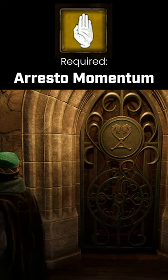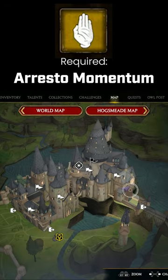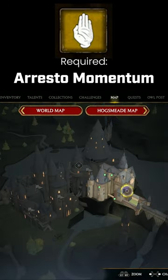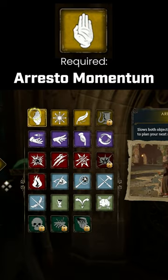Hey guys, just wanted to give you a little tip if you would like to open one of these doors. I'm currently in the south wing right over here. If you want to know where I am, you're gonna need one spell in particular — you're gonna need Arresto Momentum, probably butchered that, but this is the spell you're going to need.